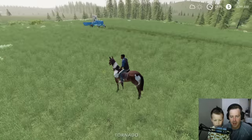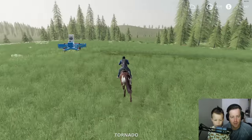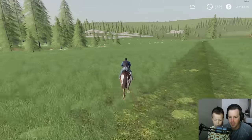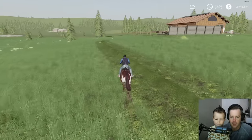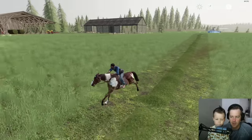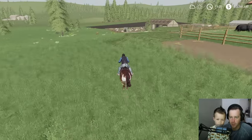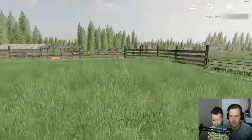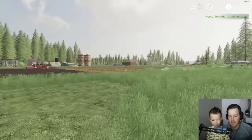Let's put Tornado back into his pin over there. I want to go check out the new stuff at the city and our abandoned farm - we have corn over there. Come on Tornado, I think he's excited about all the hay we're cutting because that means more new food for him. Should we take the fast car to the abandoned farm and the city? Yeah, let's take the fast car - it's too fun not to drive.